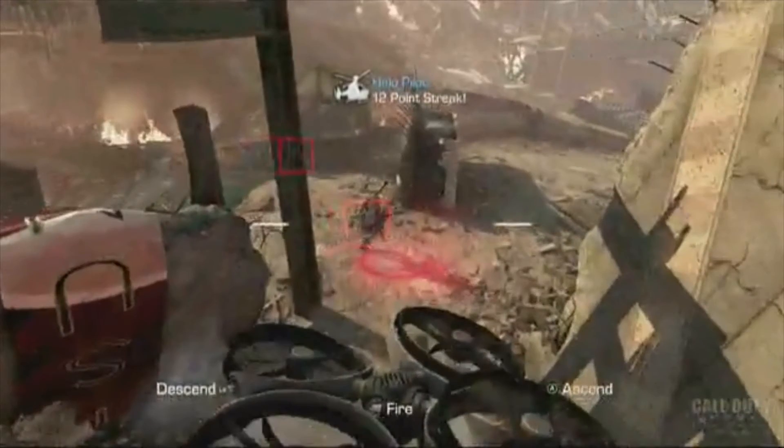There are two things to notice here: one is what looks like an amped-up Dragonfly drone with launchers attached, and two is a Helo Pilot killstreak — essentially a chopper gunner — which appears to be a 12-point killstreak.